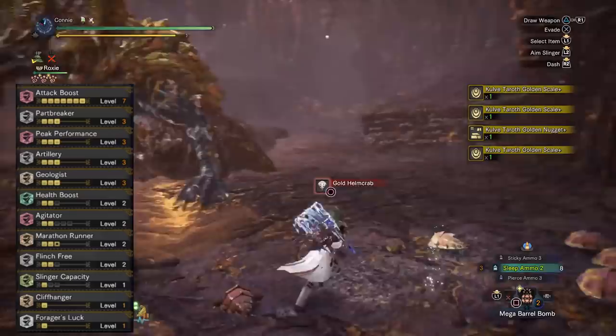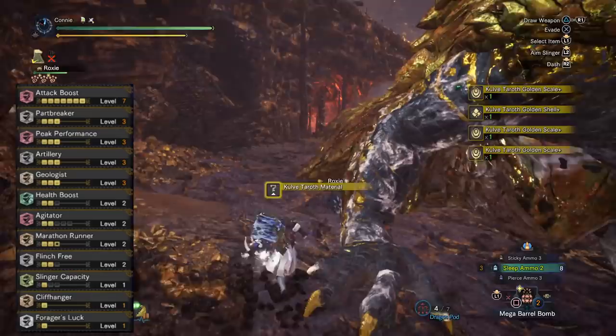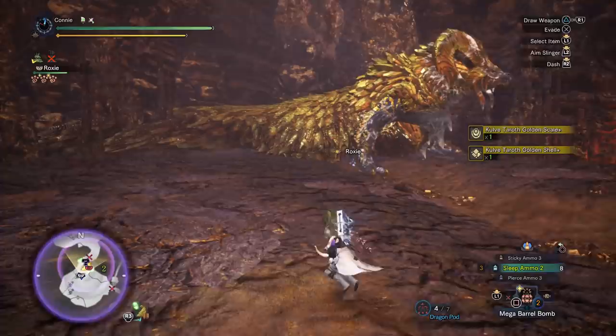You can do it without Part Breaker, it'll just take a little bit longer. Building on from that, it's really just DPS skills: Attack Boost, Peak Performance, Agitator, and Artillery, because we're going to be using stickies and clusts. Health Booster is really nice because it means you don't get one-shot by the tail swipe. Slinger Capacity is also really good for the double flint shot, so you don't have to spend the whole hunt going around gathering slinger ammo.